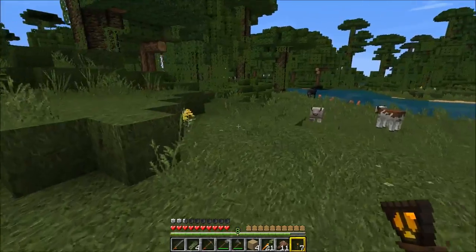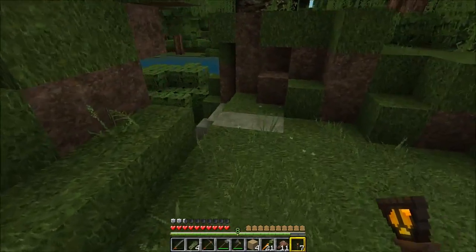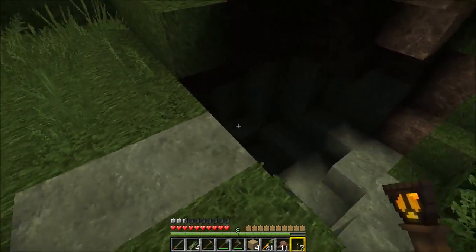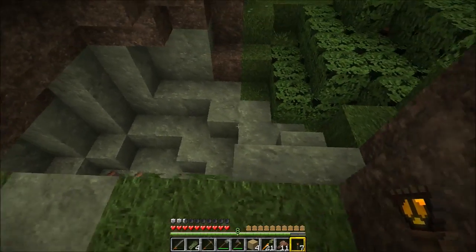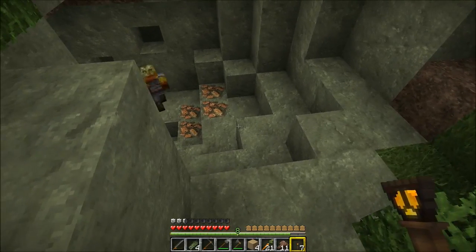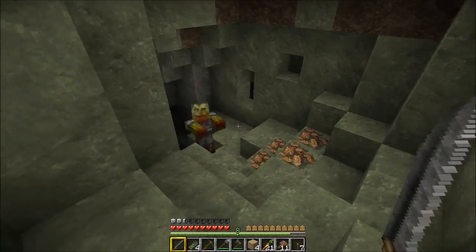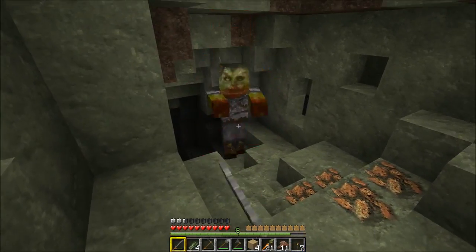Oh jeez, I'm hearing mobs. They must be just — what is this, a cave that they're down inside of? Oh jeez, yeah. And there's some iron. How do I dare risk it? Are the mobs — yes, there's a zombert. Okay, zombert, let's see if we can just get rid of you and get the iron.